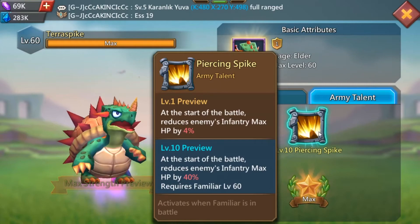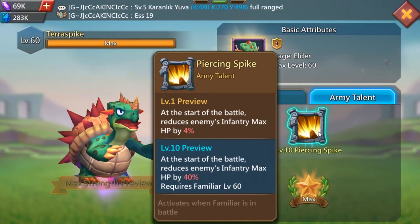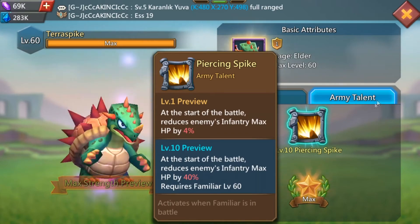For Terror Spike, the battle skill reduces enemy infantry max HP by 40%. That's a good one for defending, especially against infantry in the front lane, because they have a lot less HP so you can wipe them off faster and take less damage.